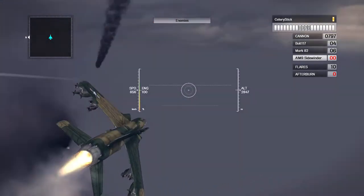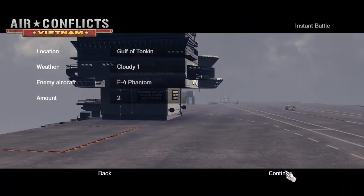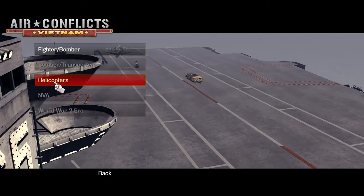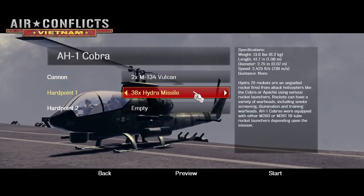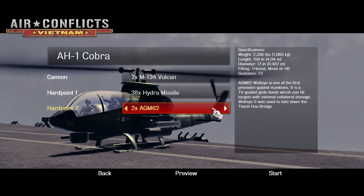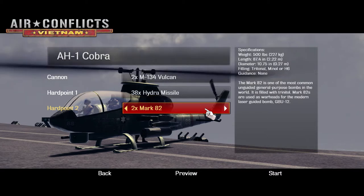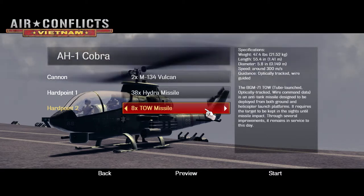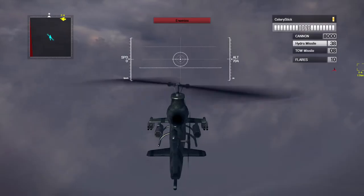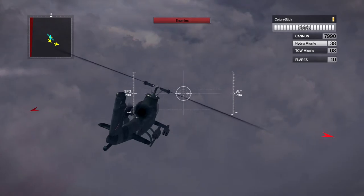There we have it! All right guys, next we're going to check out the helicopters — they're pretty cool. We'll take the same enemies and head over to the helicopter selection. You can't change the main cannon in this preview version, but I'm going to go with the Hydra missiles — they're pretty cool. There are also TV bombs and TOW missiles, though I'm not sure how to use all of them just yet.